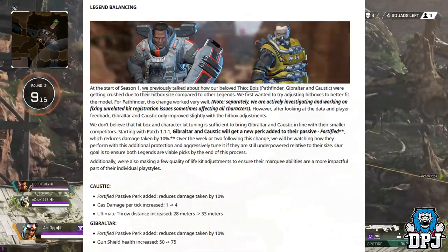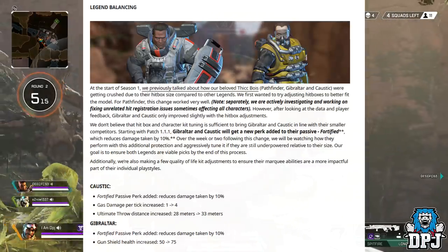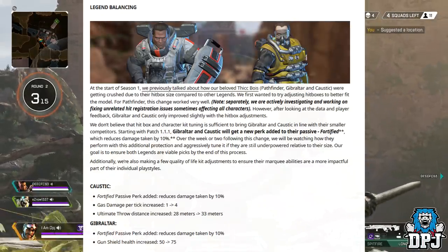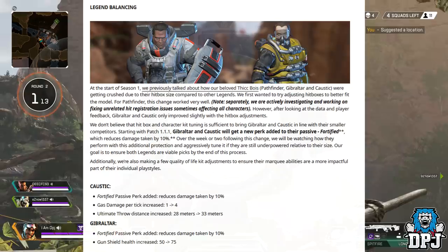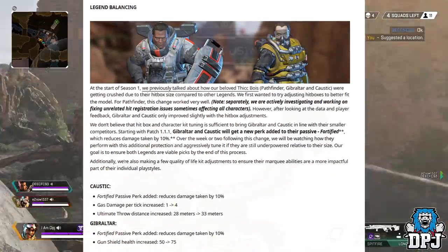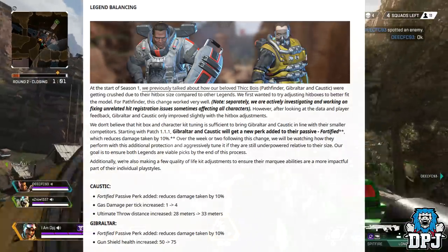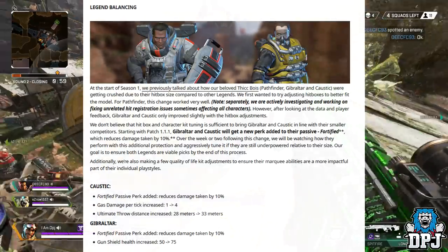They are going to talk about Caustic: passive perk added, reduces damage taken by 10%; gas damage per tick increased by 1 to 4; ultimate throw distance increased from 28m to 33m. Gibraltar: passive perk added, reduces damage taken by 10%; gun shield health increased from 50 to 75. Nice.